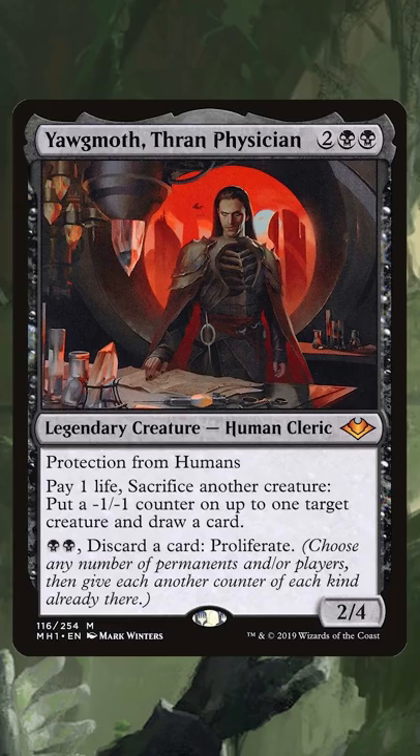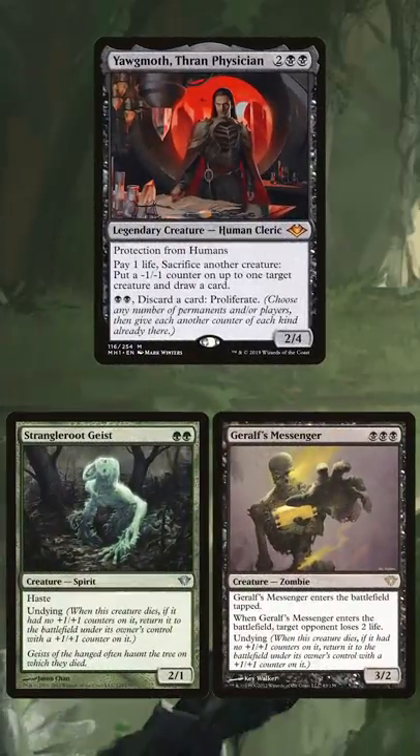The name Yagmoth Hospital is actually an oddly good descriptor for the combo, since it involves Yagmoth repeatedly healing Undying Creatures by removing their plus one plus one counter with its negative one negative one counter.